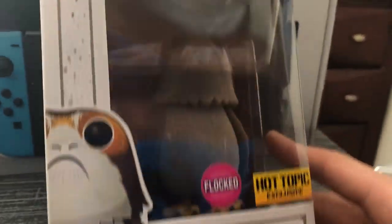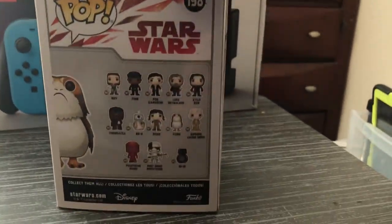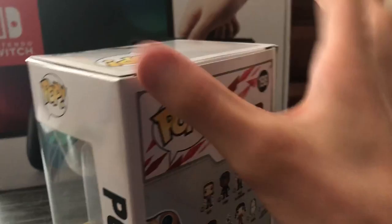First up, I'm gonna have to pick up this tripod for these. It's Star Wars, Hot Topic — a Porg bobblehead, still in the box. Pretty stock standard. It was like $18 but it was so worth it and it's fuzzy — for real, see, it's fuzzy.